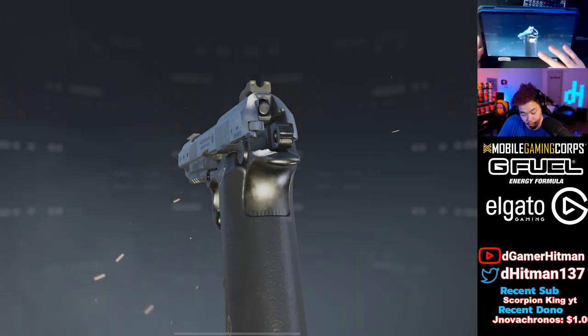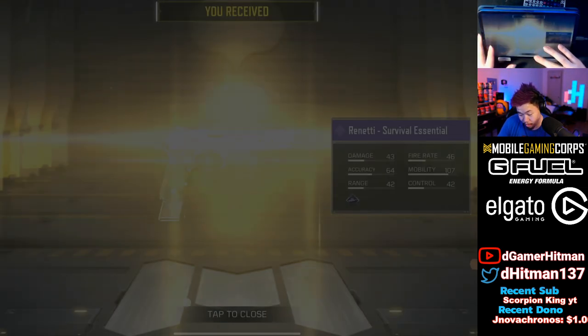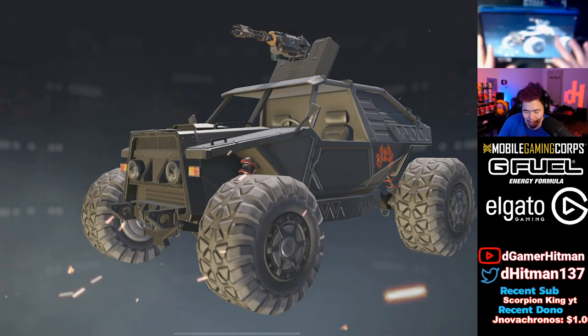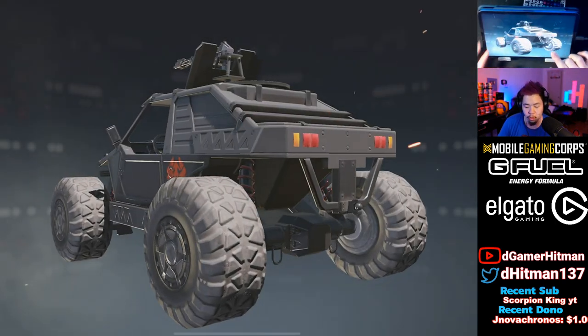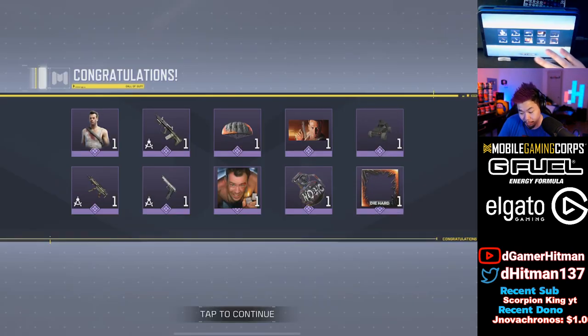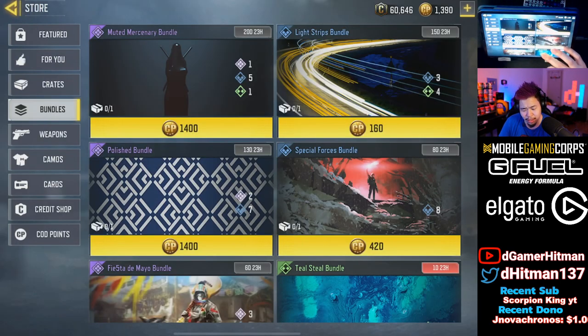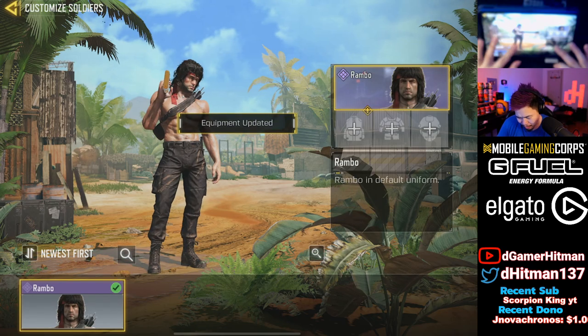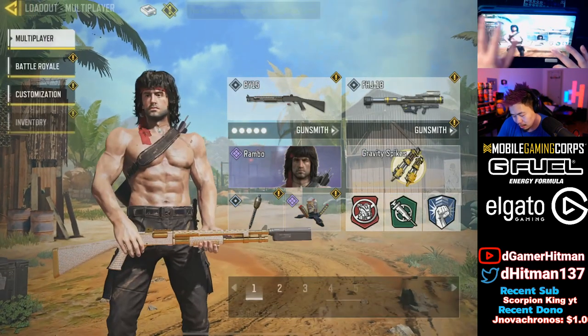Probably the better one - yes, AGR. This would probably be the better bundle in my opinion. We get the pistol - okay, not bad at all. So we're definitely gonna take a look at how they all look. This is the only skin I don't own for this vehicle, so I'm pretty happy we picked up an antelope skin. Now we have that, so that's actually pretty good. Let's just take a look how they look - we'll do Rambo first.